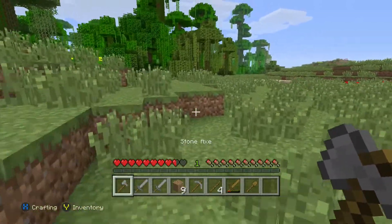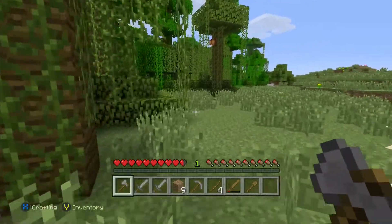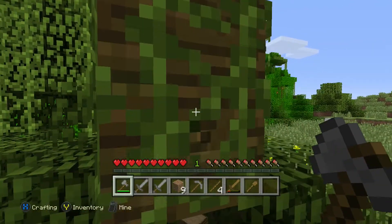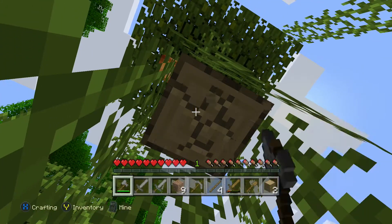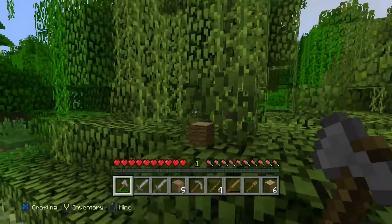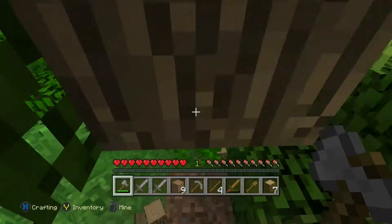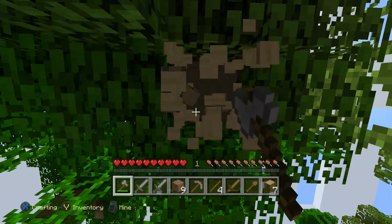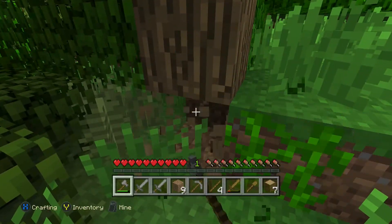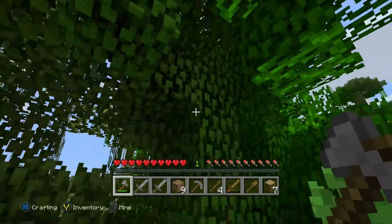We're back on full health and can go adventuring. We're going to need some torches, which means we need more wood — we're running low on stocks. We see some handy trees over here, so we're just going to collect some wood. Fighting through the bushes and trees to get the precious cargo. It's a bit like Fangorn Forest down here!